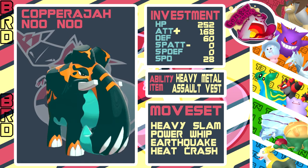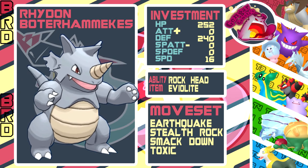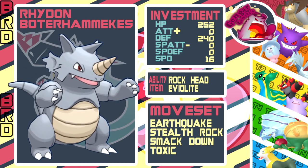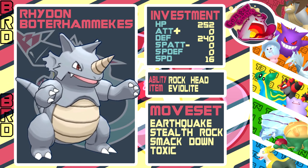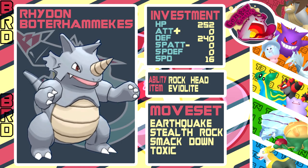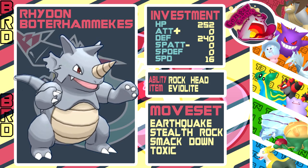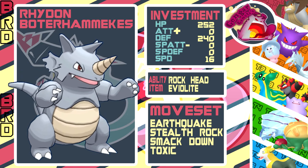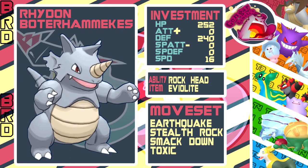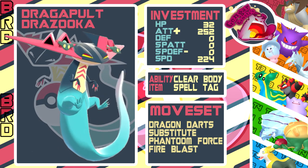Talking about Earthquakes, we've got Rhydon with Smackdown - why? Because the main switch-ins for Earthquake are Appletun or Skarmory, and with Smackdown we can make sure he can never be safe switching those in. We gave it Earthquake, Smackdown, and Stealth Rock. Max HP, max Defense because we didn't need much Attack investment since Earthquake hits so hard and Rhydon hits like a truck. Toxic is mainly there for a possible Appletun or Gastrodon if needed. Rhydon is a great Pokemon we're definitely gonna use.